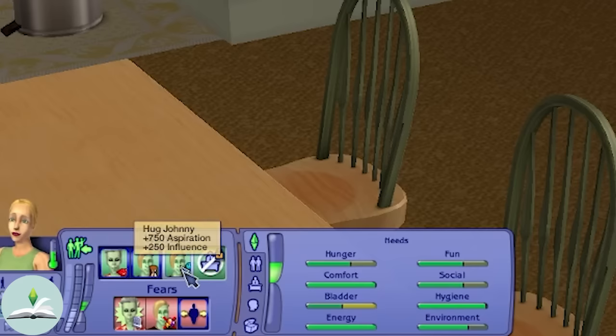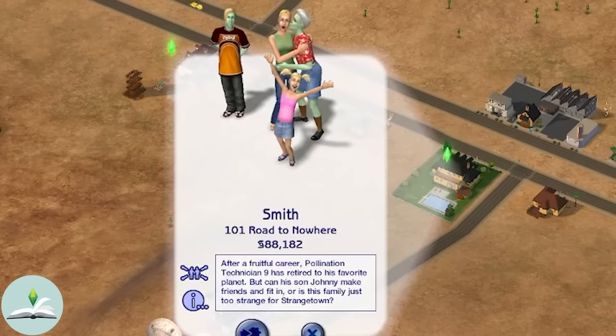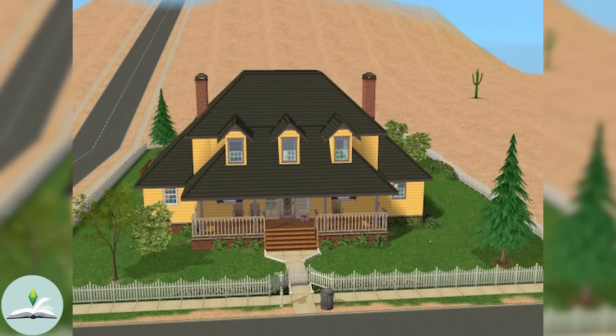Let's take a closer look at this so-called picture-perfect family. The Smith family resides at 101 Road to Nowhere. After a fruitful career, Pollination Technician 9 has retired to his favourite planet — but can his son Johnny make friends and fit in, or is this family just too strange for Strangetown? Their house is a charming two-storey residence with a traditional American architectural style, featuring a prominent gable roof with dark roofing that contrasts with the mustard yellow siding of the walls. The house sits on a well-manicured lawn enclosed by a white picket fence, with a completely arid, scorching sand environment surrounding it, underscored by a lone cactus.